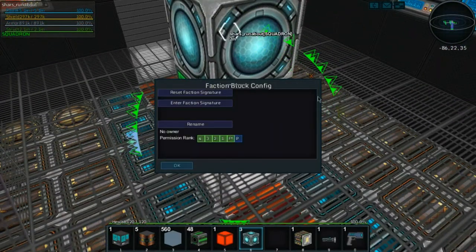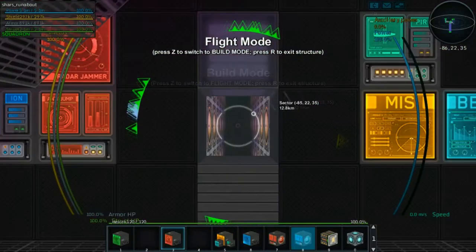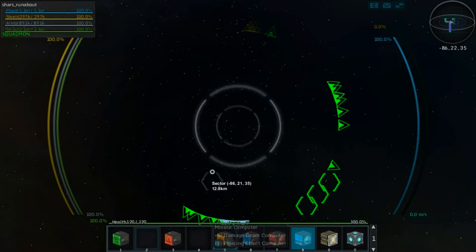We're going to hop in and give it a test flight to see how it operates. Going down to the core room — faction signature, no owner, but I do own this. There are cameras: a side camera, another side camera, a forward one. Down at the bottom we have a salvage computer, a radar jammer, and a cloaker — but that does not seem to bode very well. We also have our warp drive and a jump inhibitor.